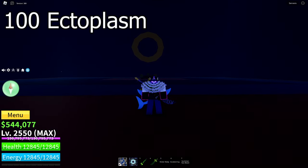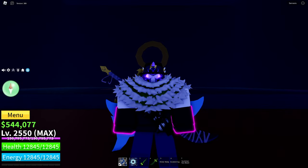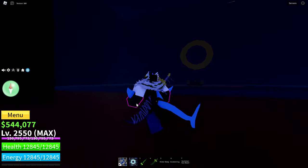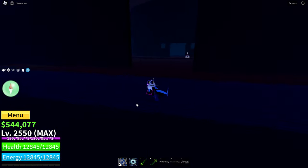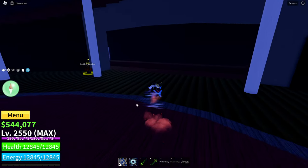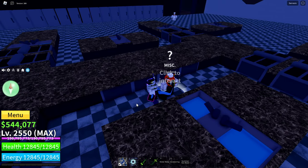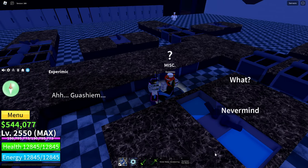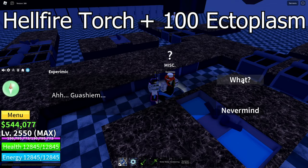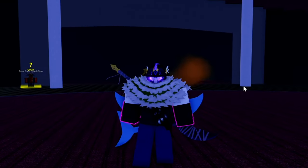Once you have 100 ectoplasm and the hellfire torch, you should go find the NPC Xperimic, who is in the kitchen under the room where the cursed captain spawns. So you just head out down the staircase and then underneath you go into the kitchen, and over here is the NPC. You interact with him, and while you have the hellfire torch and the 100 ectoplasm, you click 'what,' and then he offers to give you the ghoul race.